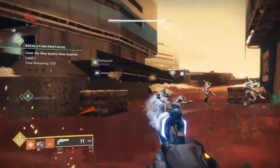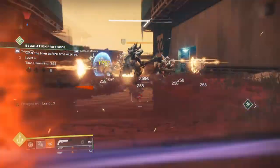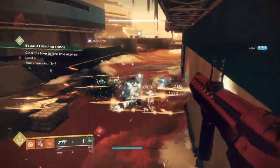You can even extend it to specific Exotics based around the solar subclass and build around them for a unique take, such as using the Sun Bracers for unlimited grenades and cells, or the Heart of Inmost Light Exotic Chest Piece.